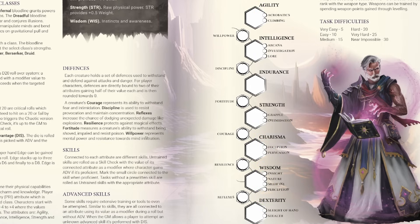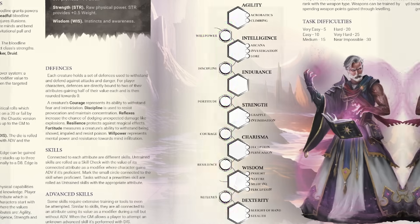Another deviation from 5e is how defense works in this game. Instead of having a list of saving throw values, your 6 defense types are actually the average of 2 core stats, as you can see pretty cleverly illustrated here on the character sheet.